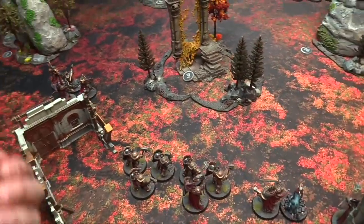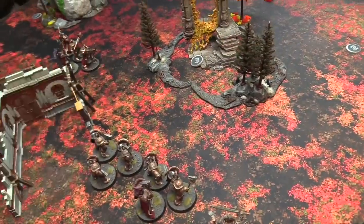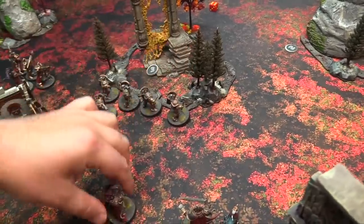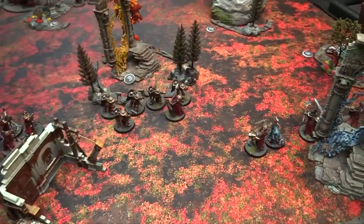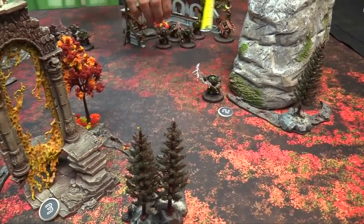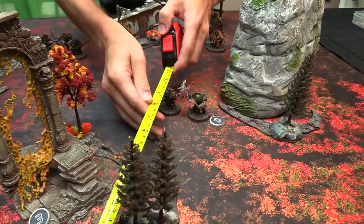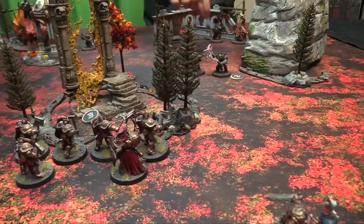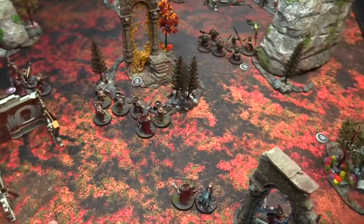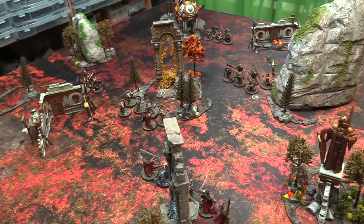Turn one begins. I activate first and advance the team. Because of deployment, there's zero percent chance my 18-inch range guns are in range. My wizard casts shock speed on the liberation team - it's normally a six plus, but wizard level one makes it a five plus. I cast it and get them to move up. Difficult terrain means maximum movement is six, you just can't run - you don't reduce your move going into woods, just can't move more than six.